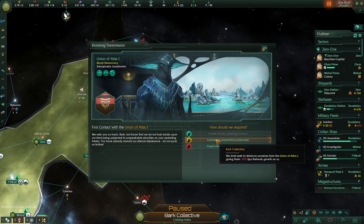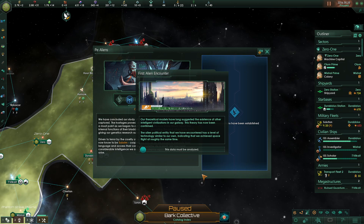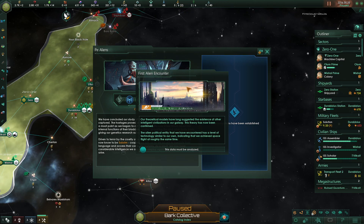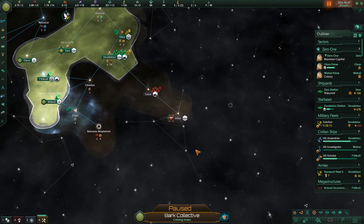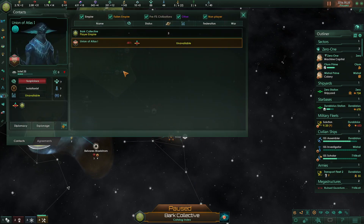I don't mind them spying on me too much, but I want to be relatively sure about what's going on, so let's send them a spy — we have an envoy left. Our theoretical models long suggested other intelligent civilizations exist in our galaxy, and this has been confirmed. The alien political entity encountered has a level of technology similar to our own, indicating we achieved spaceflight at roughly the same time — quite a coincidence.